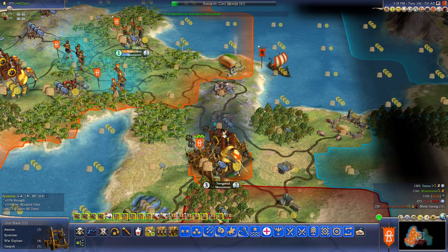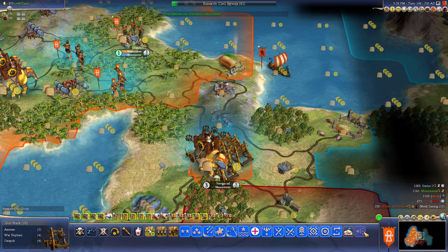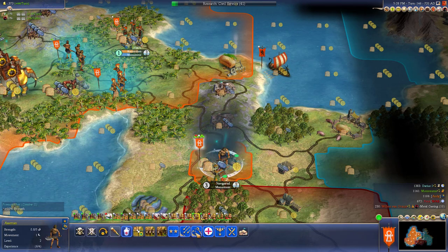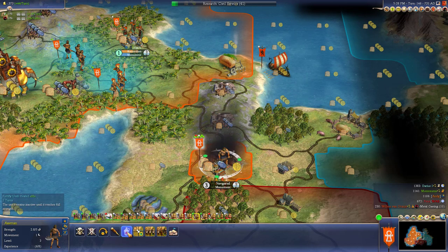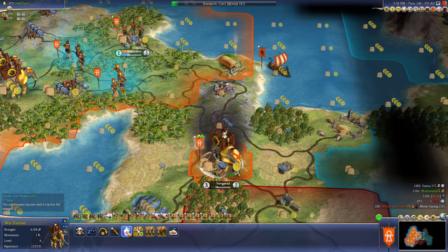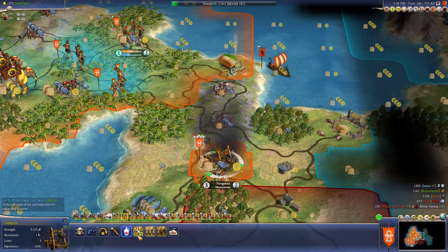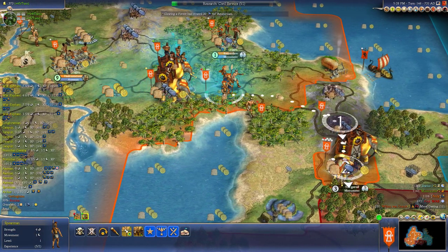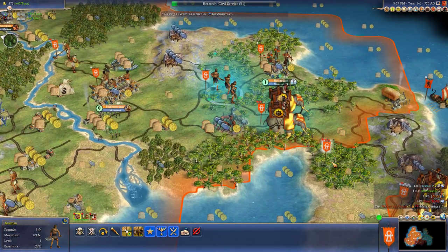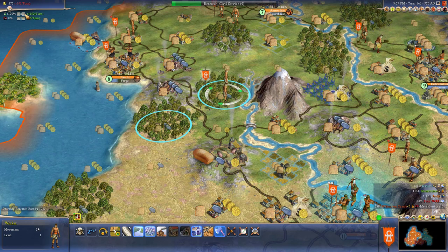We're on road so we can go back. Just defend up here, get these guys all healed up, rested, and promoted so that they'll heal faster. We should start moving our catapults out next turn. We'll get half the army out next turn and half the army out the turn after that. What do we got for civil service? Four turns.